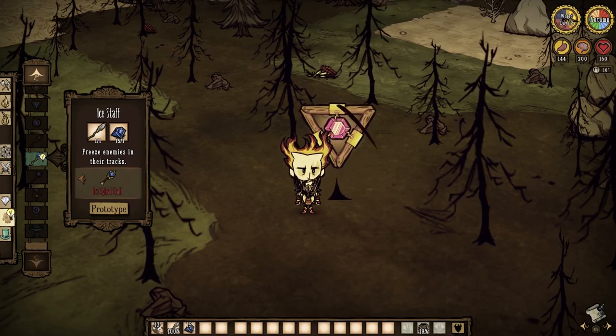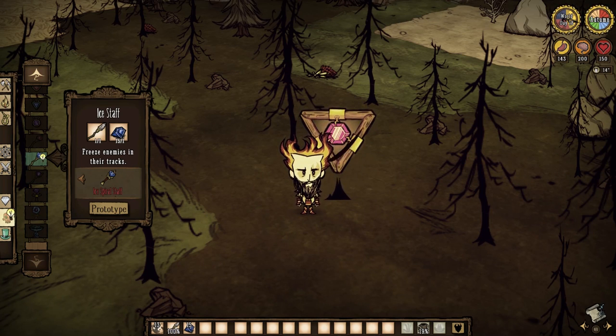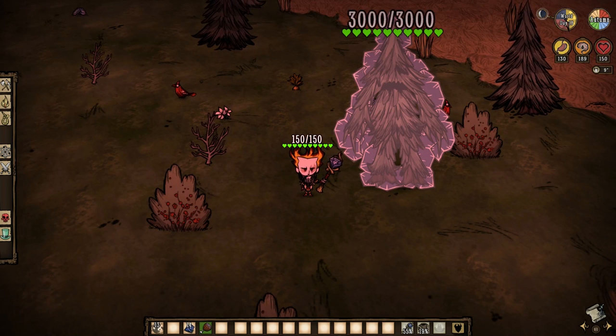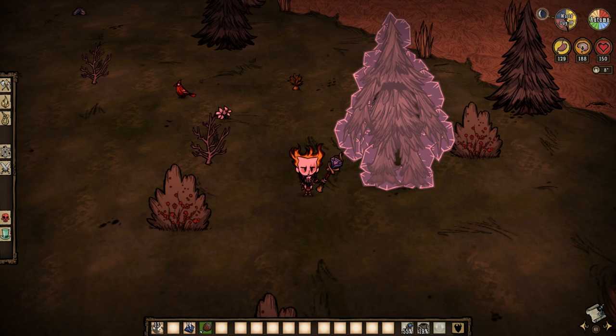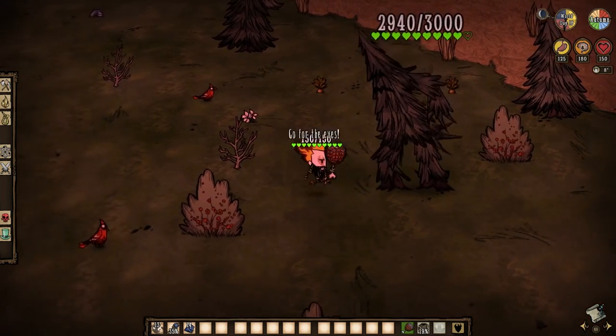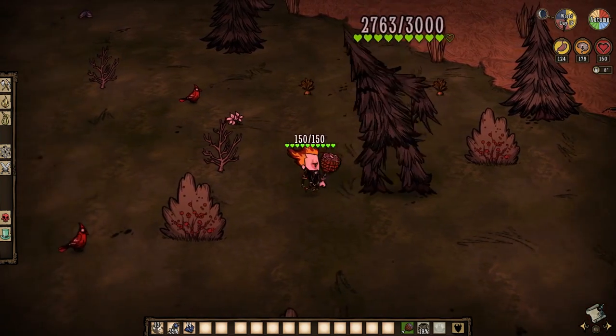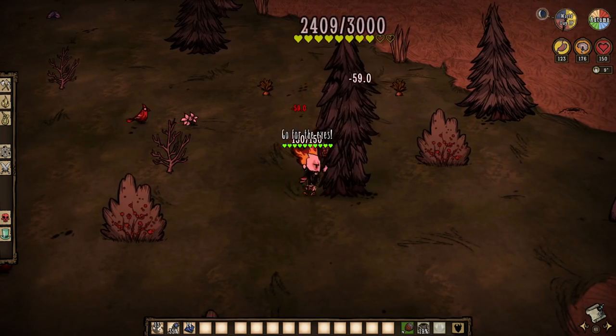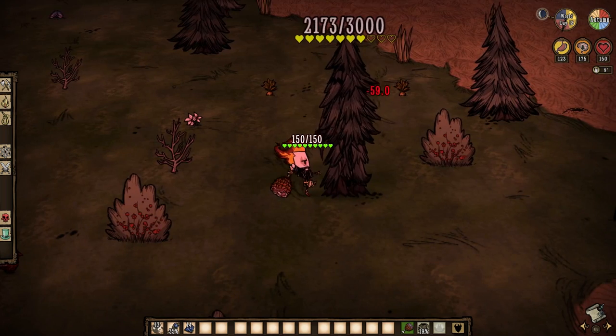The ice staff, however, could find use in your arsenal. Sure, it uses sanity similar to the fire staff, but the ice staff actually freezes enemies for strategic use rather than just watching the world burn. Various mobs have resistances to being frozen — most smaller mobs need just 1-2 blasts, while the big bosses need 4-8 blasts to turn into popsicles. Attacking frozen enemies does thaw them instantly, but the ice staff gives a slight edge to damage output while allowing the player to flee if needed, because thawed-out enemies actually de-aggro on the player.